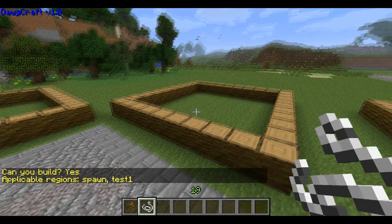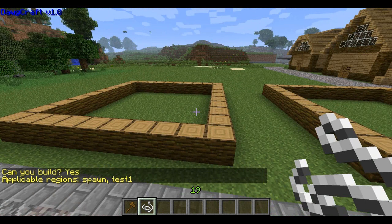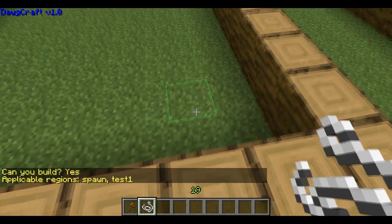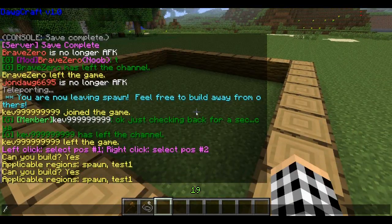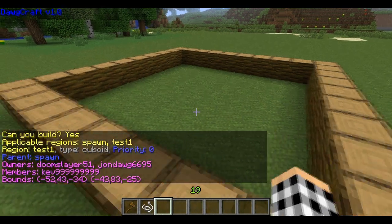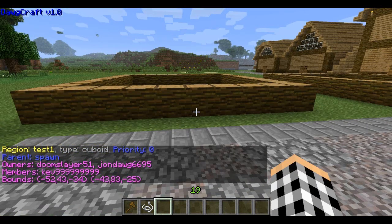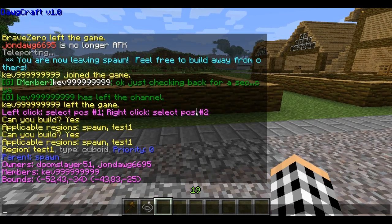Alright YouTube, we're back with our World Guard Region Tutorial Part 2. Last time we created a region called Test 1 with the owner Doomslayer51, and we set it as a child region of the spawn. We also went over how to add members. Right now we're going to get into some more advanced stuff.